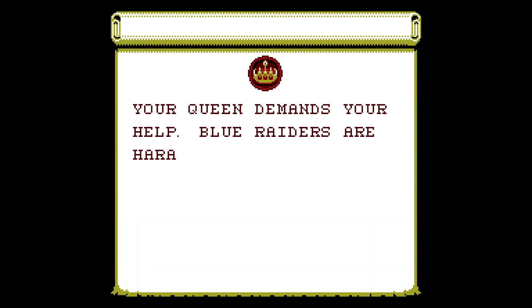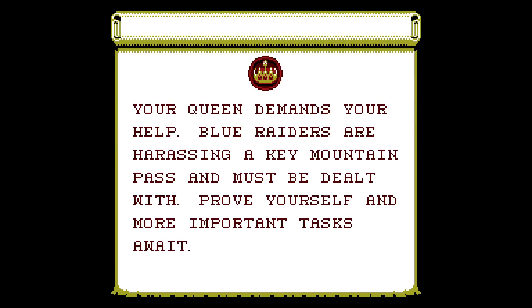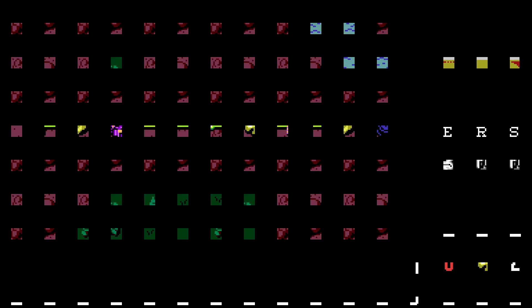I'm a little scared that I won't know what's going on here, but we'll figure it out. 'Your queen demands your help. Blue raiders are harassing a Key Mountain Pass and must be dealt with. Prove yourself — more important tasks await.' Alright, this is like our training mission, I'm assuming.